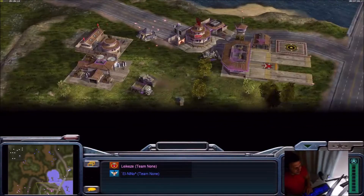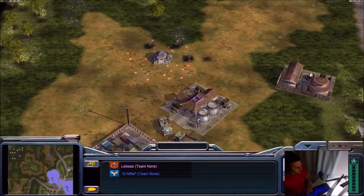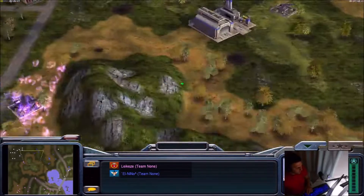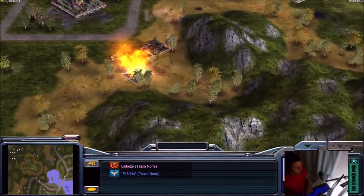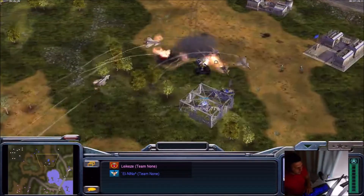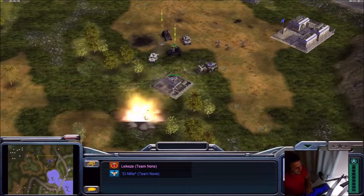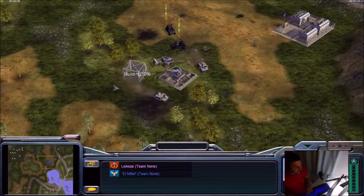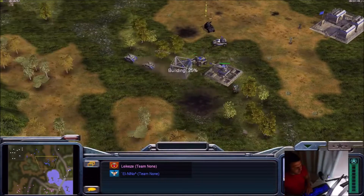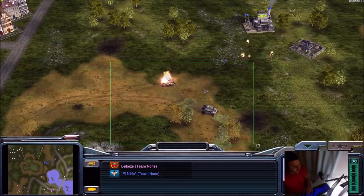Legacy destroys the airfield. We have a propaganda center from Legacy as well. El Nino is building a firebase in the middle, and Legacy finally destroys this oil — so now both players are back on two supplies. A mig strike hits, and the lotus disables one avenger, then a second one — but it still wasn't enough. El Nino has a spy drone, so how did he miss the lotus? The dragon tank scores a hit, and El Nino wasn't paying attention — he lost his war factory.